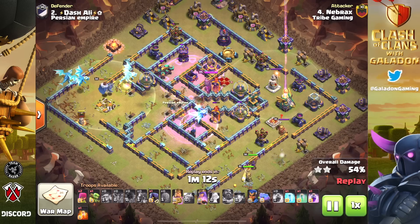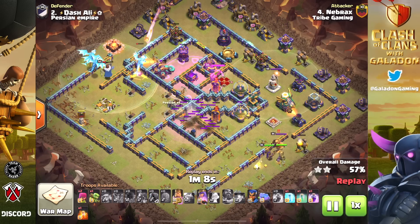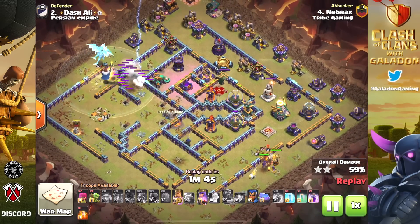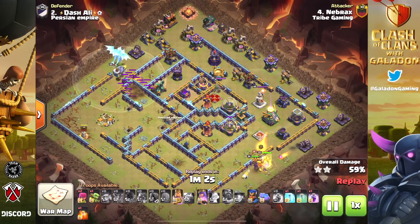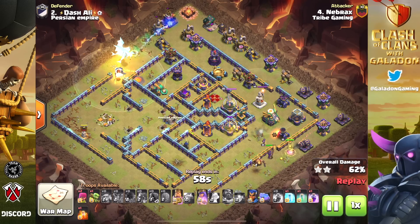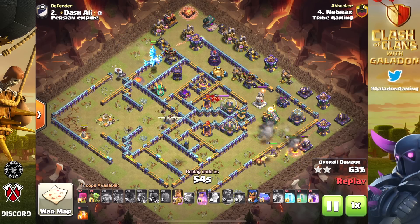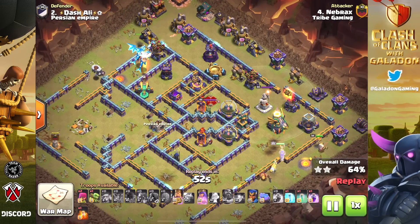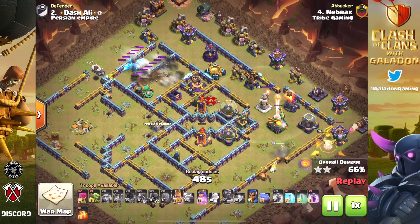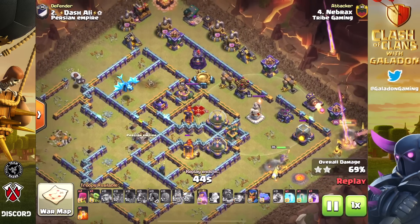Personally, I love bringing the phoenix with the royal champion — she usually uses it right when she's in the core of the base and almost always grabs an additional defense or three with that extended life. But why am I giving advice? Don't listen to me — do what I watch, not what I say. As we watch these attacks, we're going to get better, and I'm going to try to improve my own e-dragon attacks.